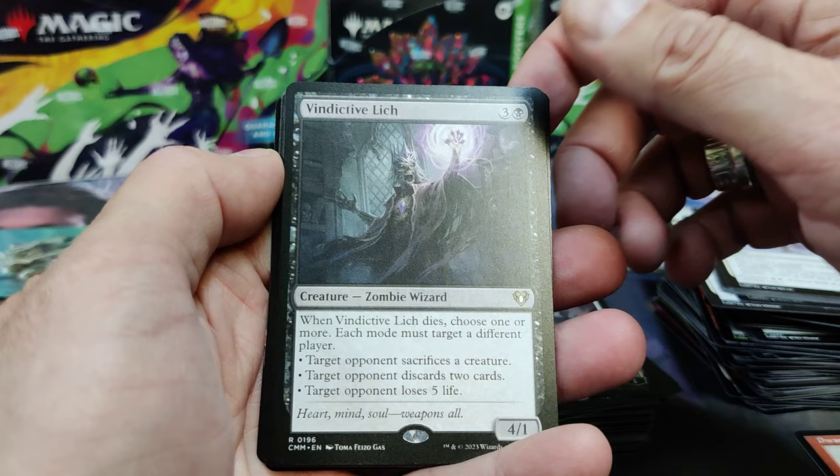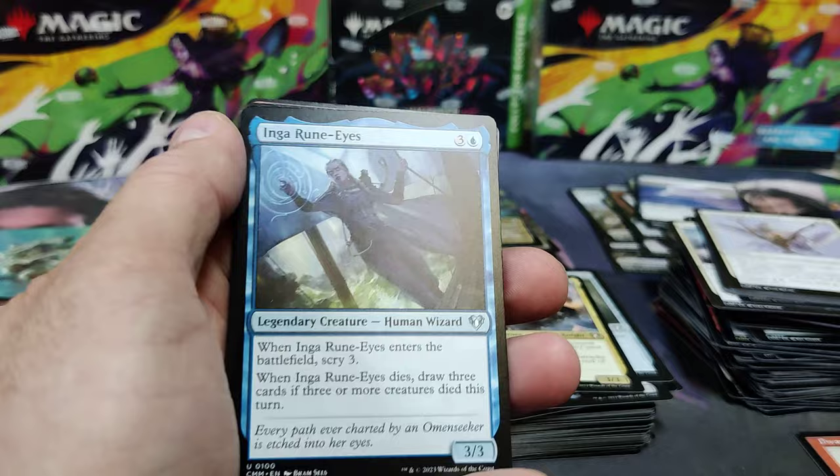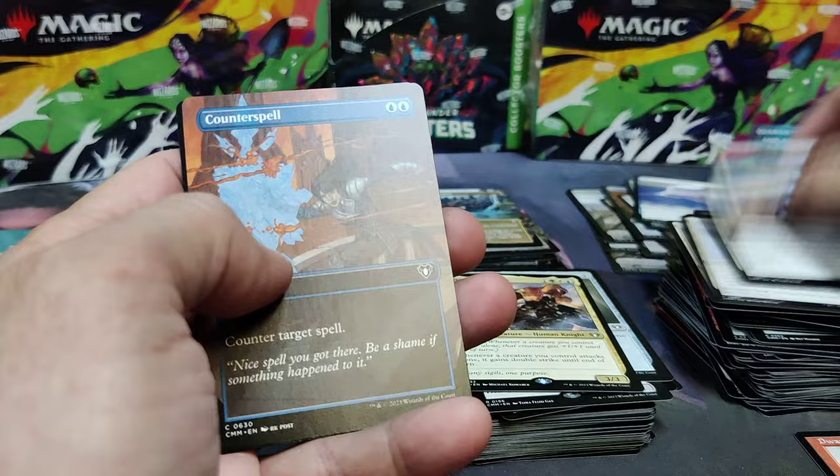Vindictive Lich. That's kind of cool. Chromatic Lantern — super playable. Rafiq of the Many. We'll get into Uncommons here. Whisper Blood — I'm running him. Pull on Blight Druid. Blade. Counterspell — there's the full art. And a Retro Island.